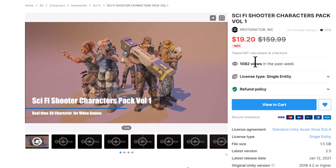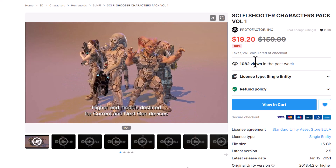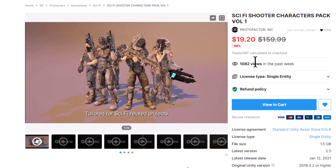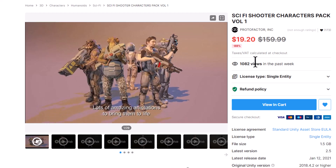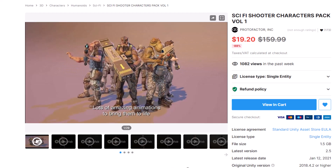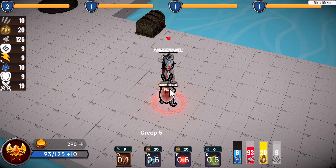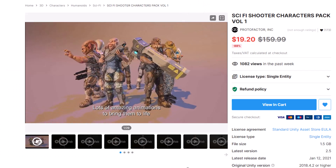This Shooter Pack is really cool because it comes with all of the characters along with all of the weapons and animation. So any one of these characters can hold the rocket launcher, the dual weapons, the laser blaster, and they all animate with it — along with all of the other Proto Factor humanoids. I'm already using a few of these guys in my own game.